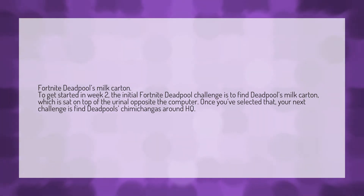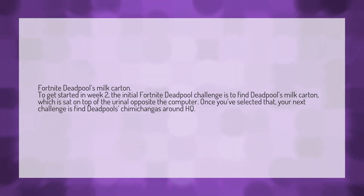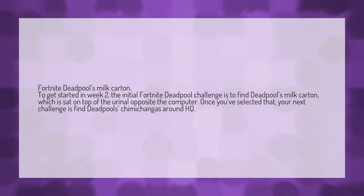Fortnite Deadpool's milk carton. To get started in week two, the initial Fortnite Deadpool challenge is to find Deadpool's milk carton, which is sat on top of the urinal opposite the computer. Once you've selected that, your next challenge is to find Deadpool's chimichangas around HQ.